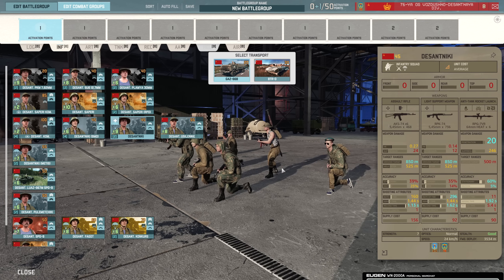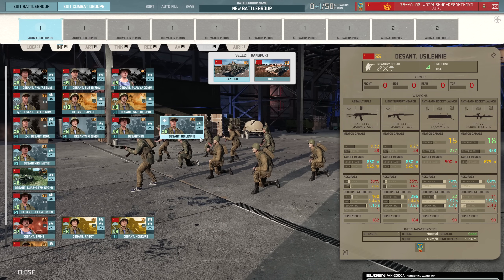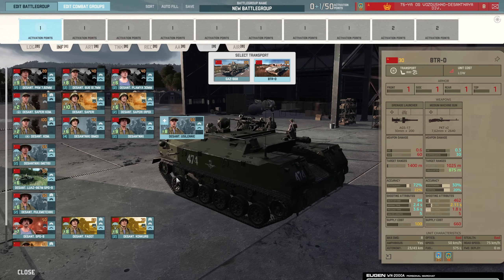Then we have the Desant Niki, a seven-man squad with a slightly better RPG with 20 penetration at 60% accuracy due to their veterancy. They can come in with the BTRD. Then we have the Desant Yusileni — a nine-man squad with the AKS-74, RPK-74, RPG-22, and RPG-7VL. The fourth weapon slot allows for double AT weapons, making this squad incredibly effective at close range against enemy armor, because the RPG-22 already has 22 rounds per minute rate of fire — then you add the RPG with higher penetration on top of that. Pretty scary.